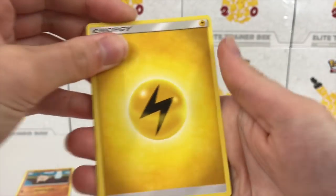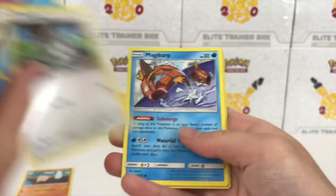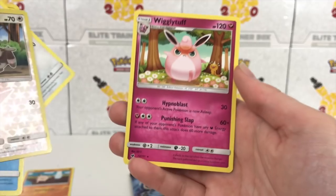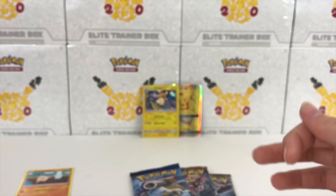Four to the front and we'll go ahead and begin. We have a Lightning Energy, Mawile, Countercatcher, Emolga, Remoraid, Shellos, Bunnelby, Magikarp. The reverse is a Bunnelby and we have a Wigglytuff regular rare. He looks a little bit concerned about life. Very relatable.